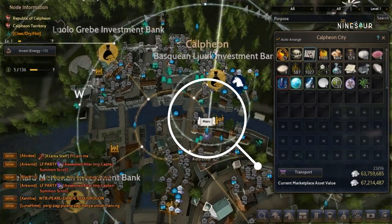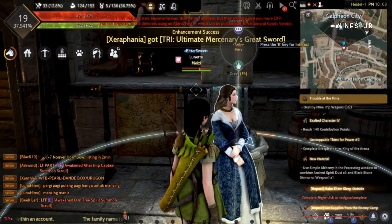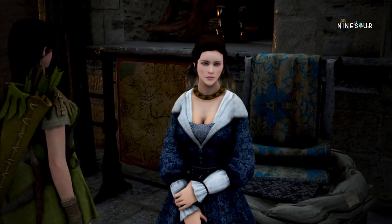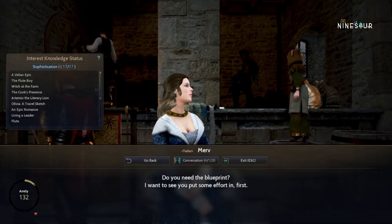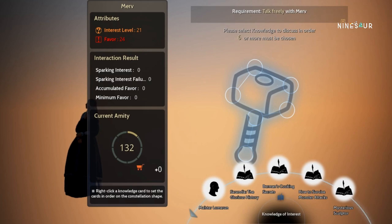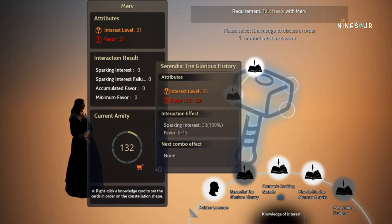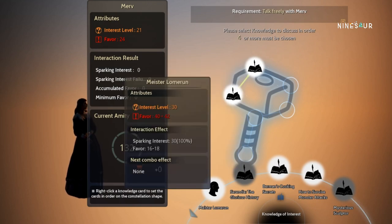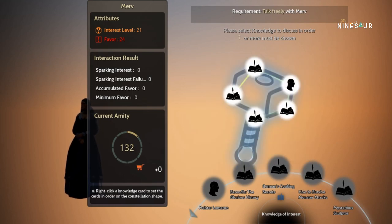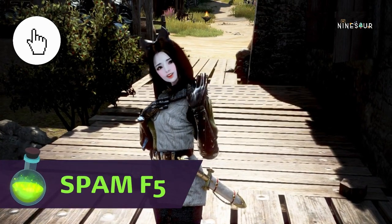This is what the NPC looks like. To open the shop and buy the contract, you need to gain 500 Amity minimum for this NPC by clicking the NPC and then clicking Conversation. Then you need to play the Amity games. As for me, it is a game of luck because I do not understand the Amity game, so my Amity goes up and down. So I decided to do it the old and slow way, which is just by pressing F5 and spamming waves at the NPC.